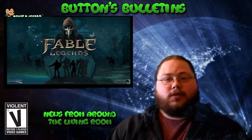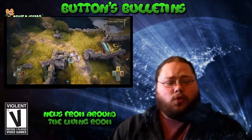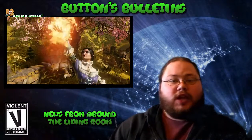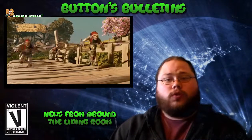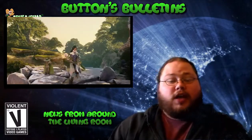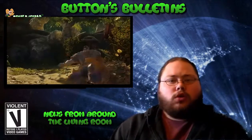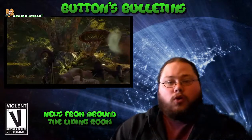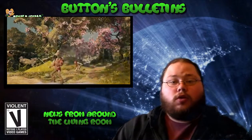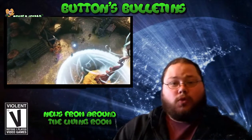And finally, Lions Head Studios have announced that their upcoming title Fable Legends, the 4 on 1 multiplayer game, is going to be free to play. What they've said is you're going to get a selection of 4 heroes when you start the game, and these are going to work on a rotational basis. You can earn in-game silver, or use real money gold, to unlock these characters permanently, or you can simply play through them as the rotation progresses. Fable Legends is going to release on PC for Windows 10 and of course Xbox One.